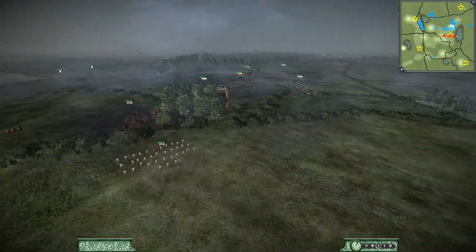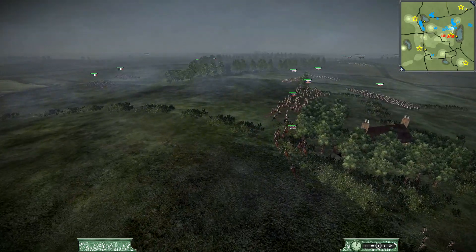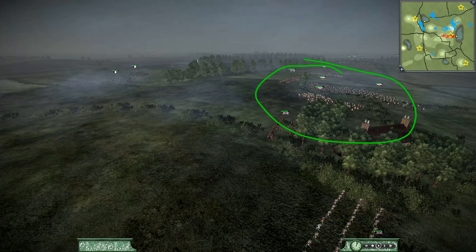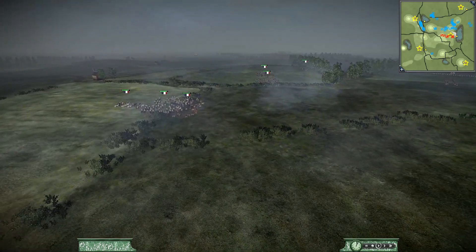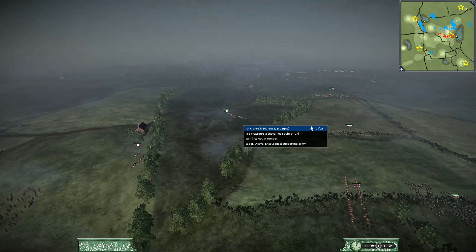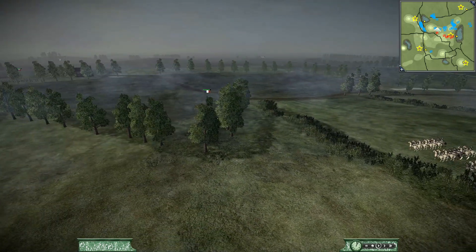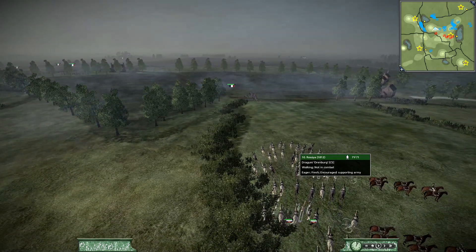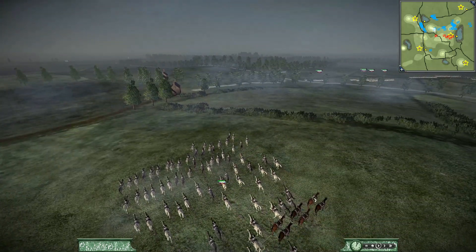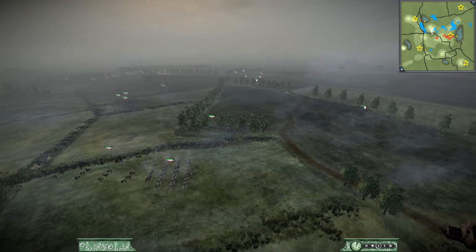We have a couple units of skirmishers up here. The army's close by. If they attack now, I think these forces here are at risk. France seems content to bide his time. We've got a cavalry unit going after, I think, artillery. They are protected, so I wasn't sure what he was planning. I can see Rossier coming up. We have all the forces building here, so we'll do another small cut and come back soon.